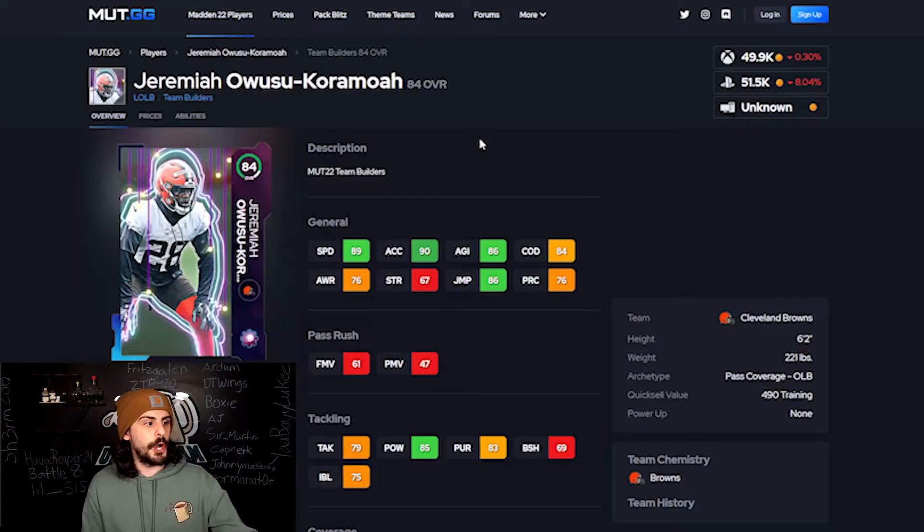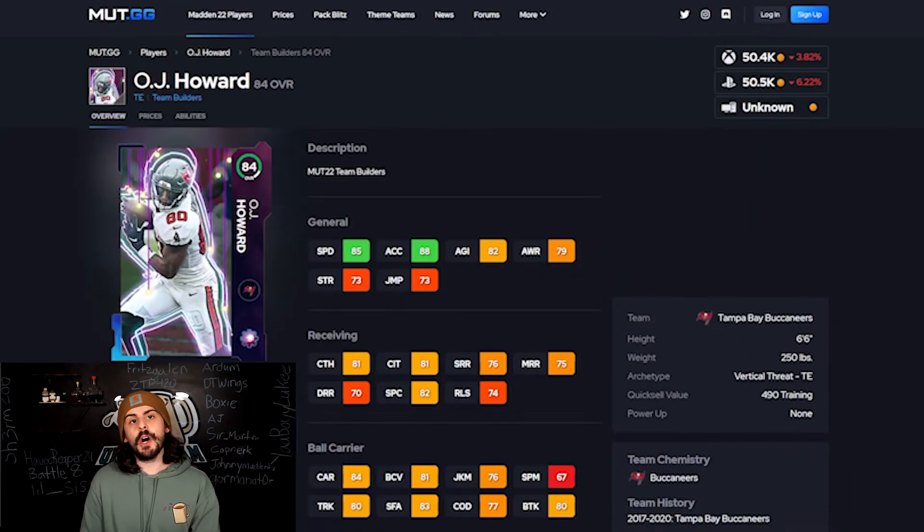Now for some honorable mentions — at number six I have Jeremiah Owusu-Koramoah. He's an outside linebacker, six foot two, 89 speed which is really fast for a linebacker. I put him further down my list because of how linebackers play in the game and how they end up animating. That's why I have him at number six, but he's a really good option especially if you have a Browns theme team.